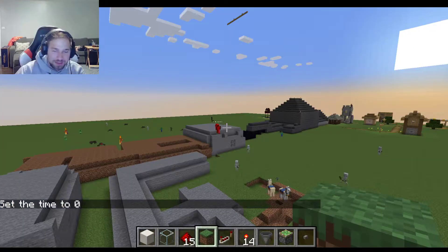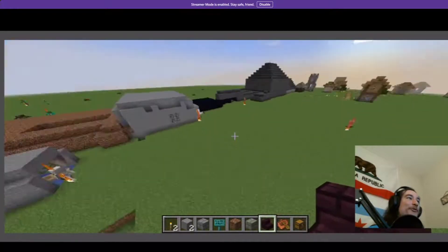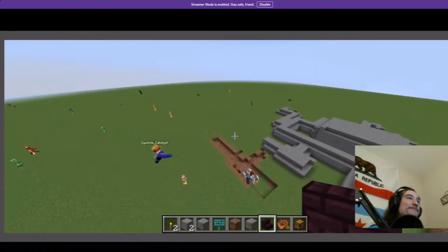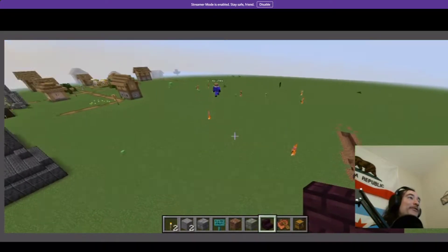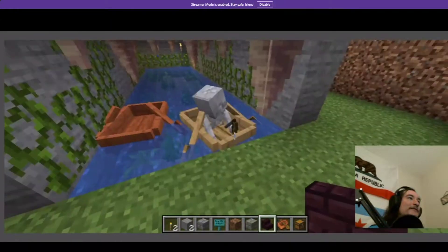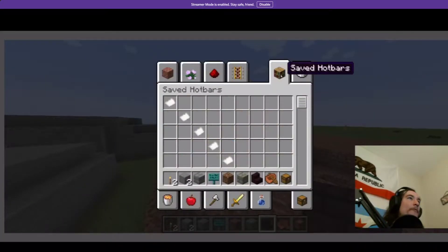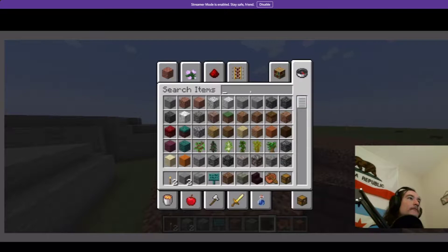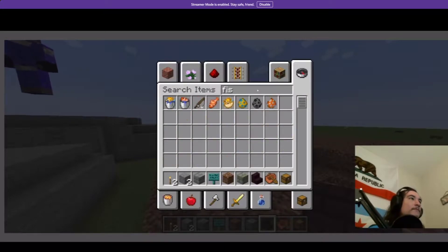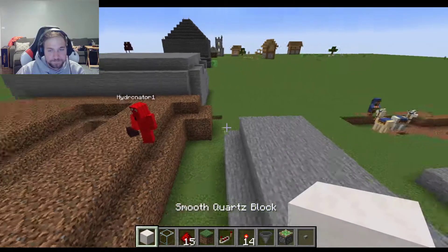So today we're working on an outdoor section of the haunt. Ken had a cool idea last time that maybe we start off with a pretty narrow path, and then after a bit it gets wider and you have to go on a horse. Sounds good.